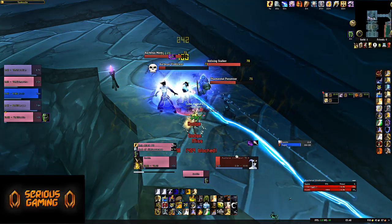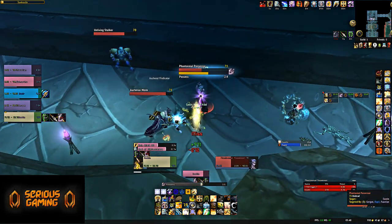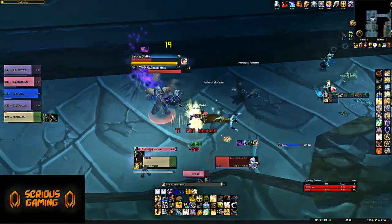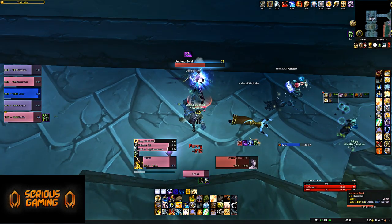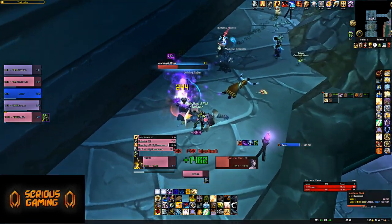Welcome everyone, Quistine here on Serious Gaming with my dungeon guide for World of Warcraft: The Burning Crusade Classic for Akenai Crypts on both Heroic and Normal difficulties. On Normal this is a dungeon you'd probably want to do at anywhere between level 66 to 68, if not even higher.